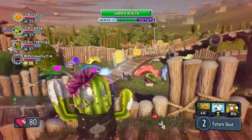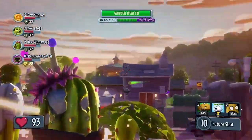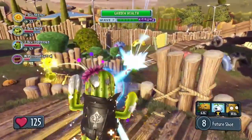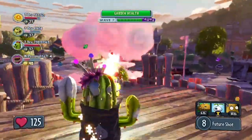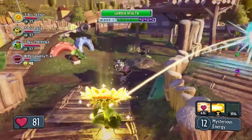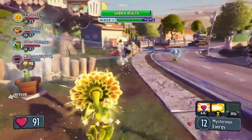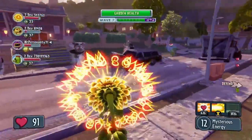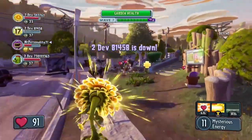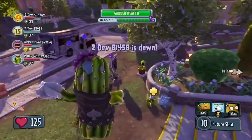The Future Cactus is using her charged attack again to take out some Footballers, but they just keep coming. The Mystic Sunflower is multi-tasking by healing the Cactus and taking down a Footballer at the same time. One of the plants was just knocked out by a Footballer — his plant teammates have a limited amount of time to revive him. If all the plants get knocked down at the same time, they fail the mission and will need to start again.